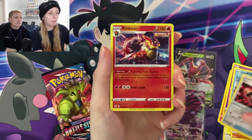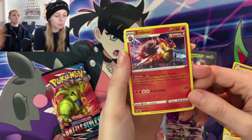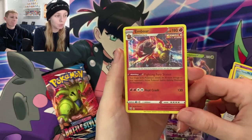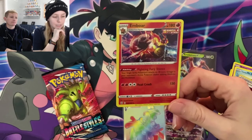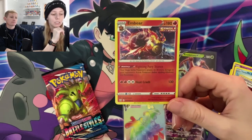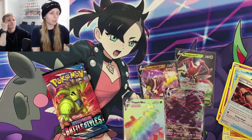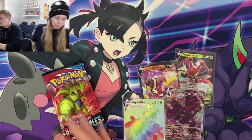Emboar — for real this time. Fighting Fury Stance: your Single Strike Pokemon's attacks do 30 more damage to your opponent's active Pokemon before weakness and resistance. It does not say you cannot stack this ability, so you could have up to four Emboar in play at the same time. Technically you could do 120 extra damage by having four Emboar on your bench — or three on the bench, one in the active. Which is crazy, because that's a lot of damage.